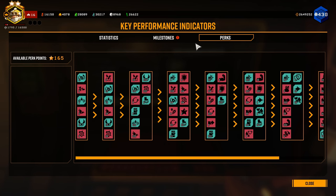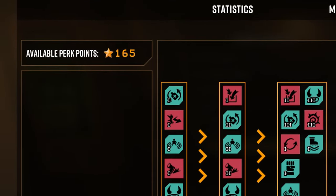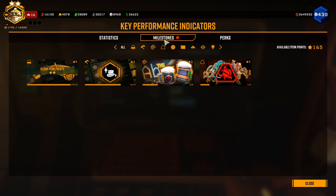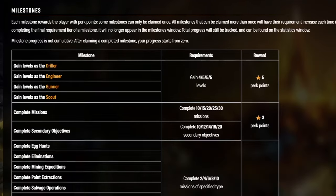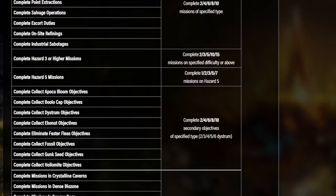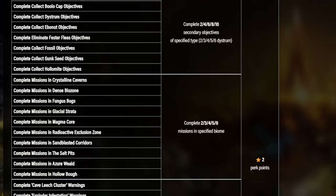Let's talk about how to unlock and upgrade your perks, because it's different than unlocking just about anything else in the game. Up here in the top left you can see how many perk points you have available to spend. You gain perk points by completing milestones that you can see in the very same terminal as the perk tree, in the milestones tab. It's likely that you've already completed some of these just by playing the game, but now that you know where to find them you can aim to complete a few that you're close to unlocking for some easy perk points.